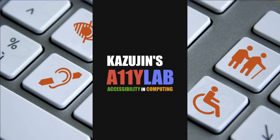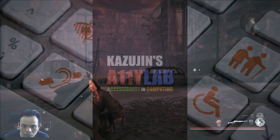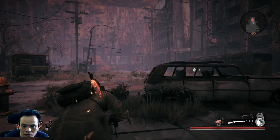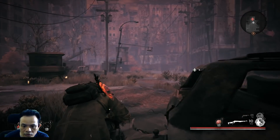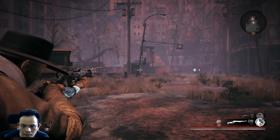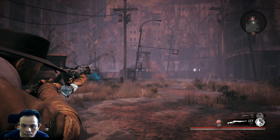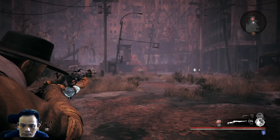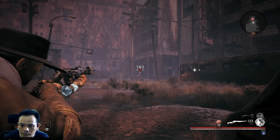Hello again. Today I'm going to share with you my special voice attack profile that I've created for movement in action games, known as the Action Profile Pack. The Action Profile Pack is designed for games with standard WASD movement, jumping and crouching, and also abilities for gear triggers from number 1 to 8.